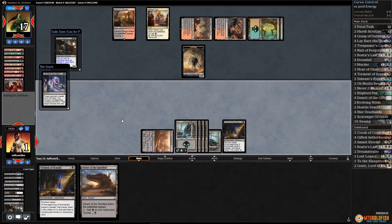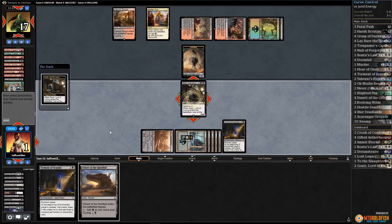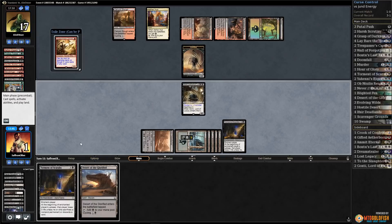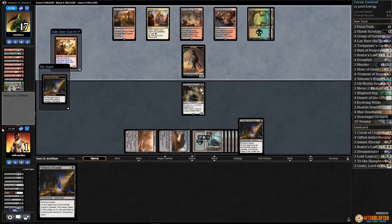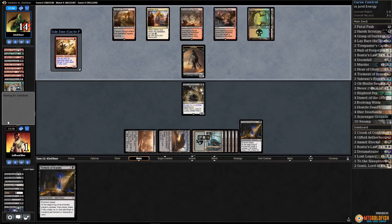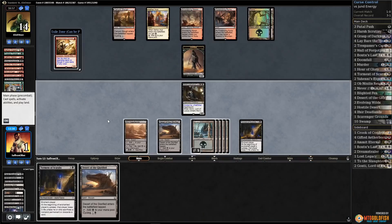Take the Rampager, cast Gonti, get Dragon Master Outcast — sounds good! Wish we had an untapped land. Play Desert, pass the turn. We just put a bunch of non-lands to the bottom — come on, draw a land. We're dead to a removal spell this turn. Opponent passes. Play Dragon Master Outcast.